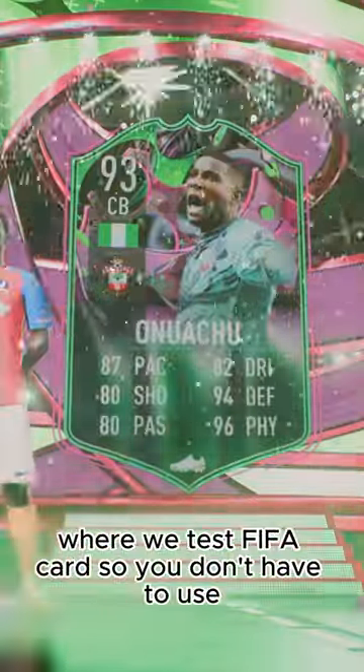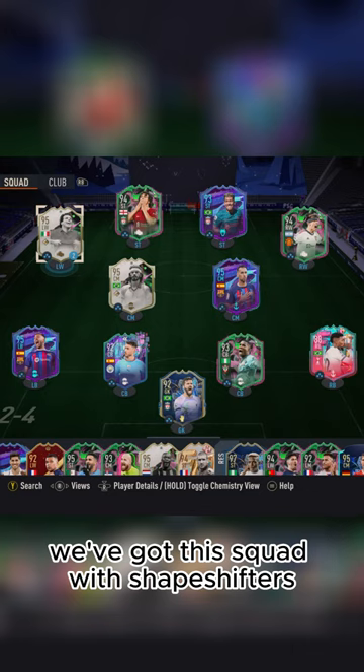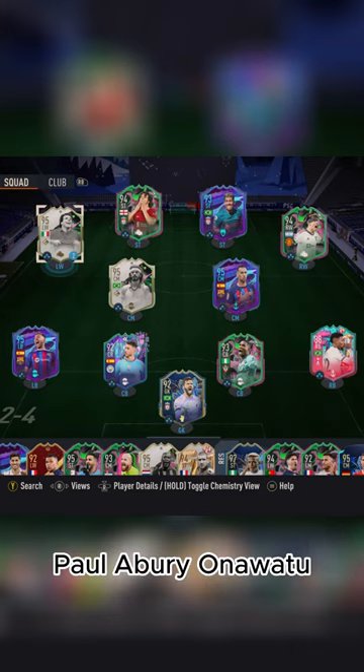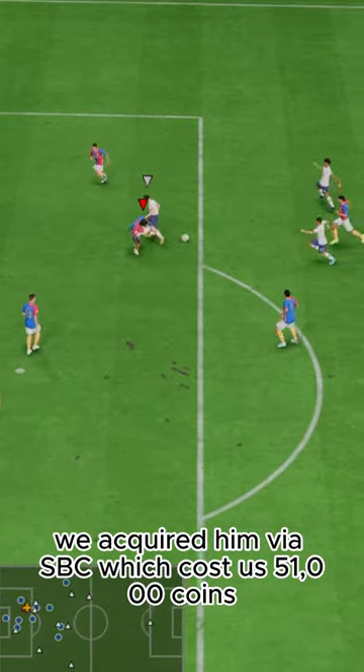Welcome to Baller or Bust, where we test FIFA cards so you don't have to. Today we've got this squad with Shapeshifters Paul Ebery on Wachu. We acquired him via SBC, which cost us 51,000 coins.